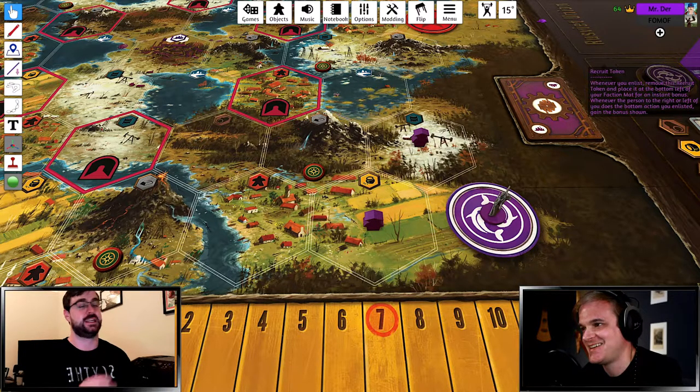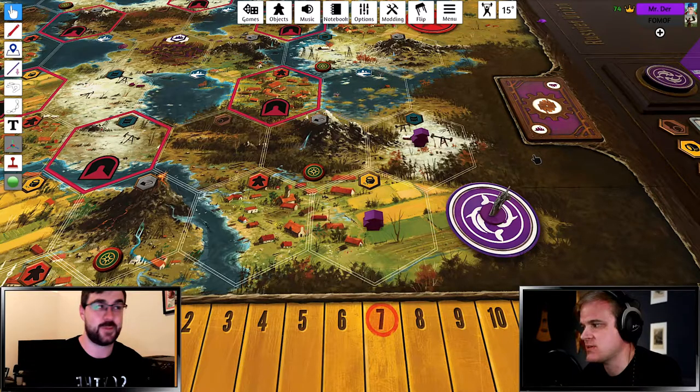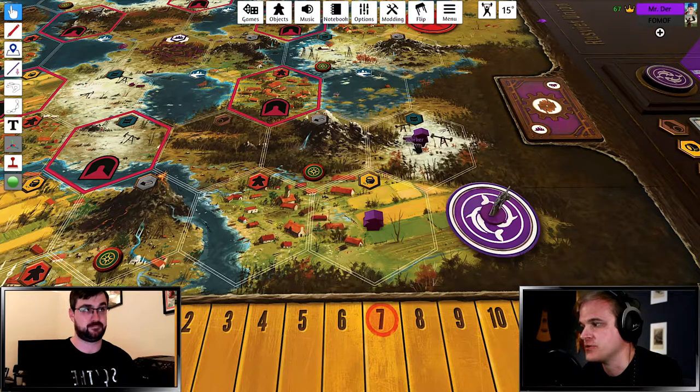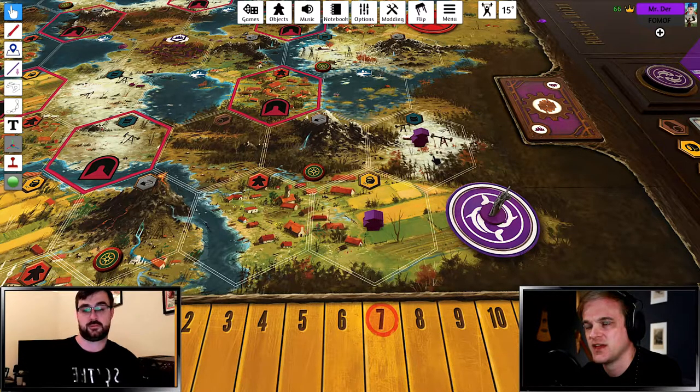Another thing to consider is whether you're actually going to control that tundra territory at the end of the game. A trap still controls it even without a worker there. I've debated putting a trap there and realized I would have won the game if I had one more territory. It really requires thinking far down the line. If there's going to be a worker there surrounded by other workers with no place to take it, the trap won't be an extra territory — but if you move off that space, that extra territory could come in handy late in the game.